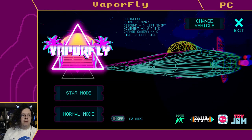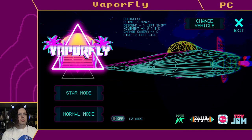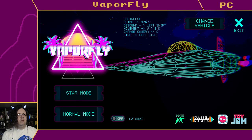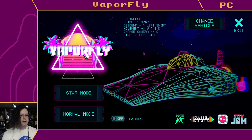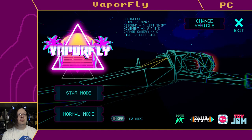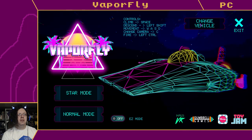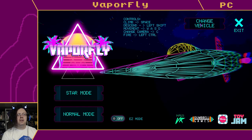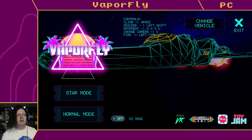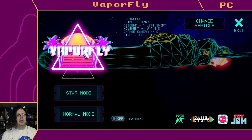This game does not seem to have controller support, so keyboard controls it is - space, left shift, Q, Z for camera, C for fire, control. These are all good-looking vehicles. I like that one, it's very large and I'm not sure what it is. That one looks like an A-wing from Star Wars, I'm not gonna lie. Not sure entirely what they were going with but it looks cool.